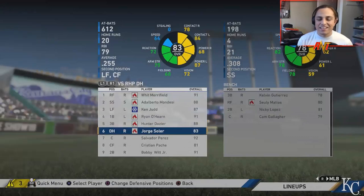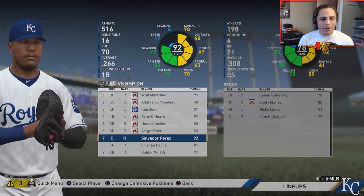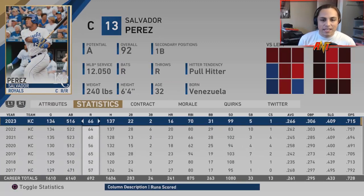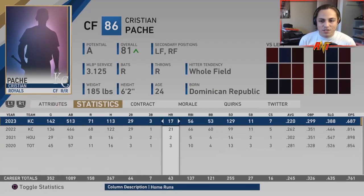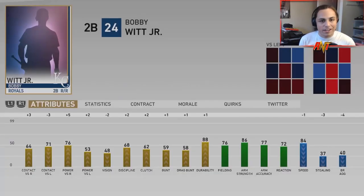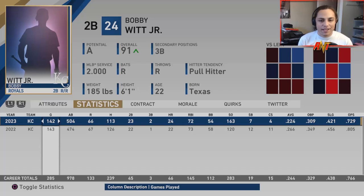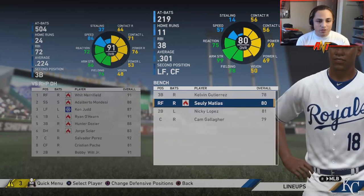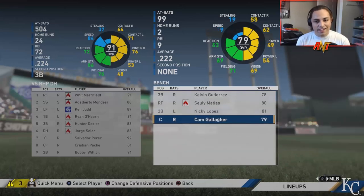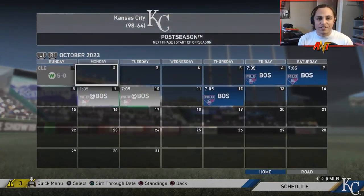Soler is cooling off — only a couple years left on the contract, might look to trade him. Perez has a big contract for the next couple years, another possible trade candidate. Christian Pache struggled but he's young and still developing with arbitration years remaining. Bobby Witt Jr.'s average went down but home runs and RBIs remain consistent — he struck out quite a bit. Bench has Gutierrez, Matias, Nikki Lopez, Cam Gallagher — we're a very deep team.